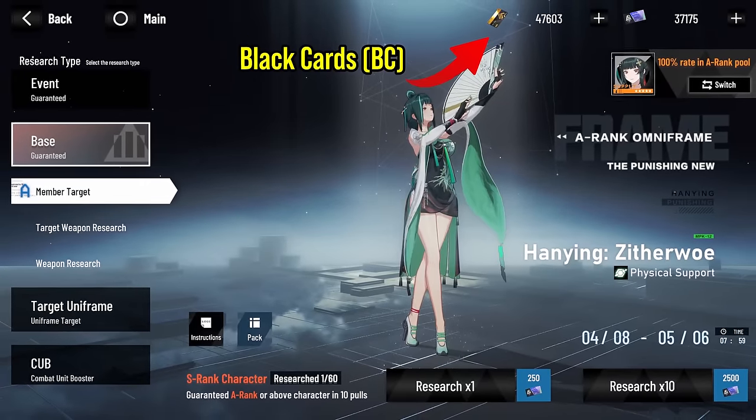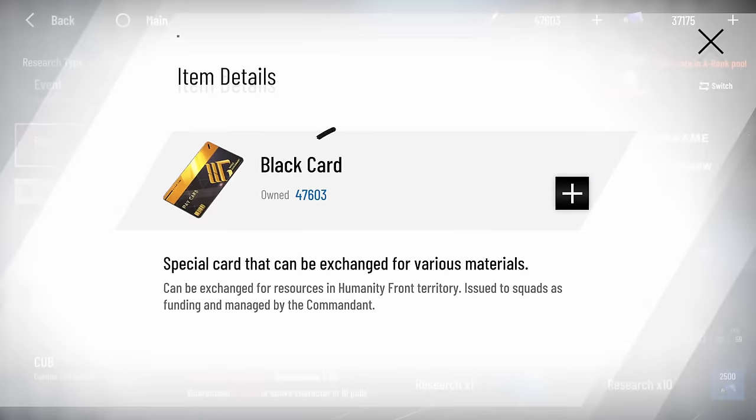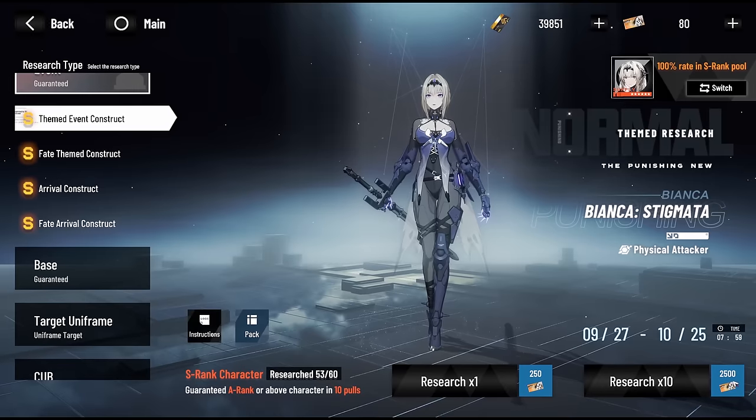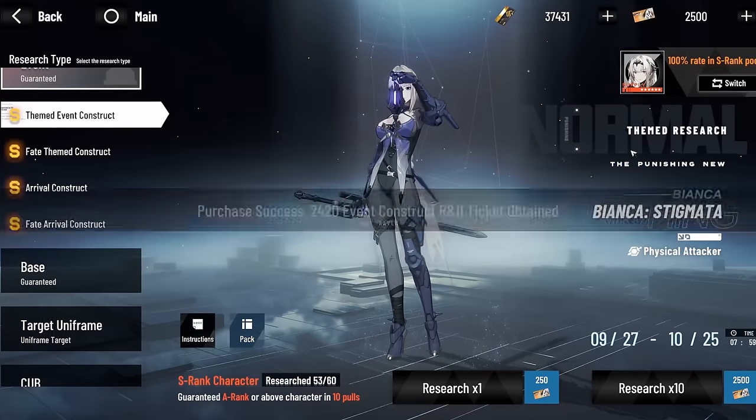You can also use Black Cards (BC) on this banner, which will convert to any pull currency. But we don't recommend it, since it's better to save your BC for S-rank banners instead.